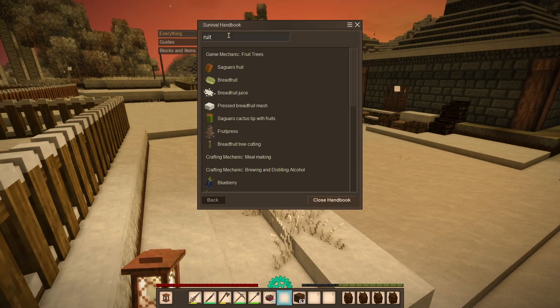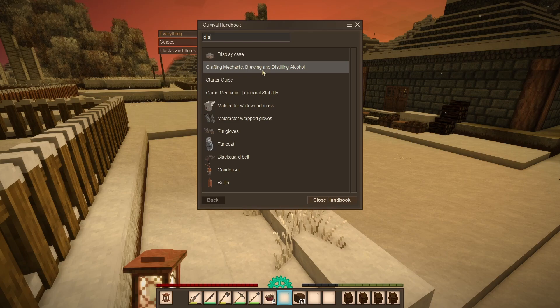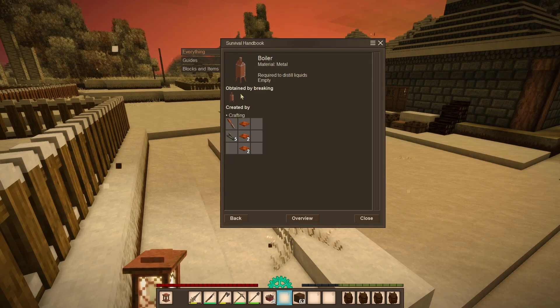There's also brewing and distilling of alcohol now. You can make a boiler and a condenser.